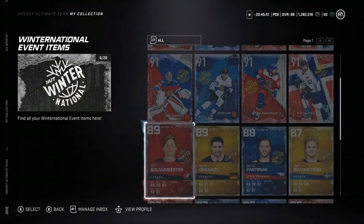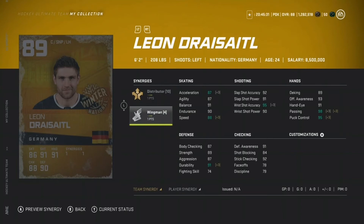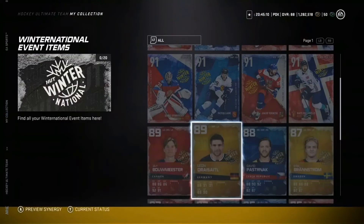Moving on to the 89 Jay Bouwmeester — 87 speed, decent for a defenseman, he's big with good shooting stats. Swarm and Shutdown are more defensive synergies, not my favorite. Leon Draisaitl's card is nuts — Distributor and Wingman, 88 speed, this is a great card to have. I'm really liking the card design of this event — I think it's off the charts.